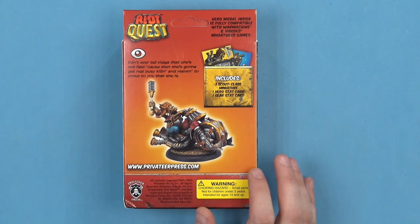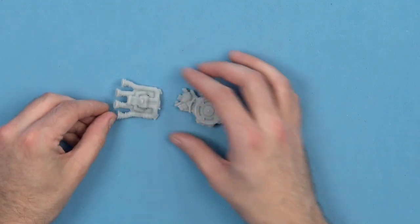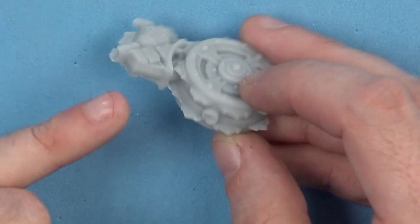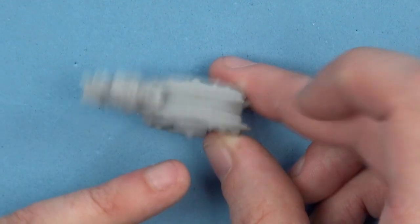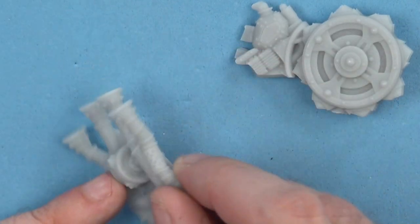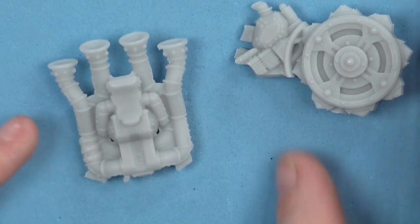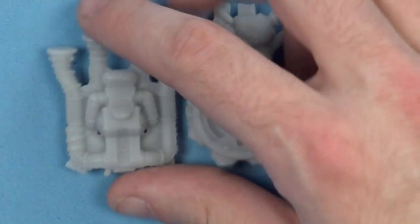Being Privateer, it is a resin metal hybrid kit, so we have some resin components here, and the detail on the resin components is absolutely fabulous — super sharp. We've got some gates here, which I think are on the bottom, so we're never really going to see them. We've then got the massive exhaust pipes. I really like the design aesthetic they went for for this game — it is sort of Warma Hordes characters, but they've gone for a cartoon style, which is really, really cool.